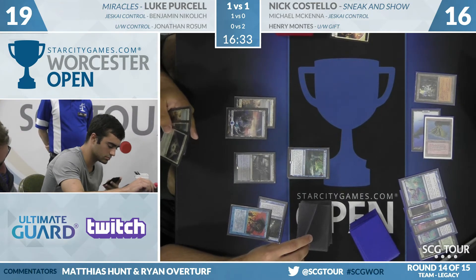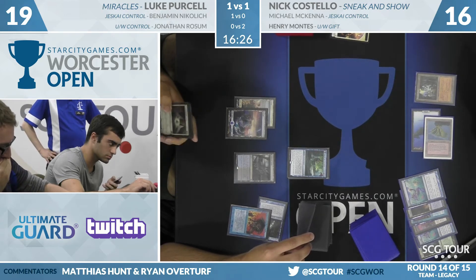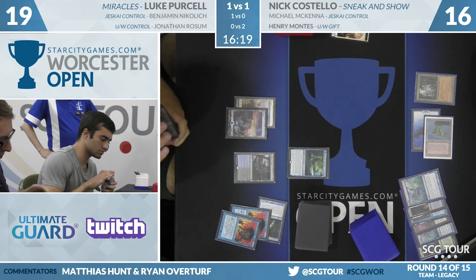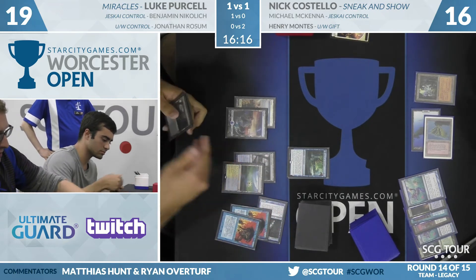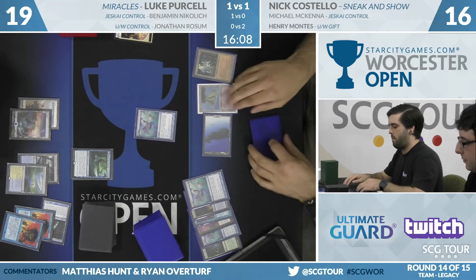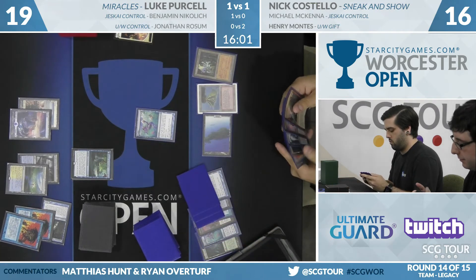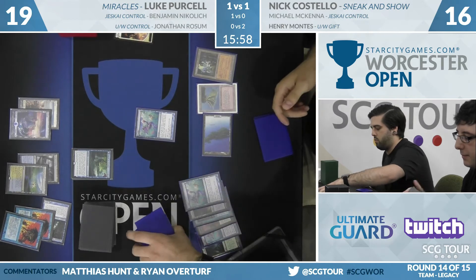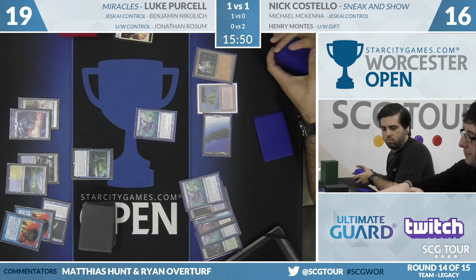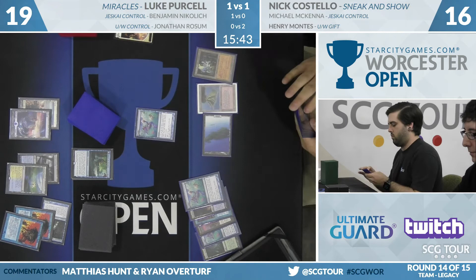If Nick Costello with Sneak and Show wins this, it ends the round. Another Force of Will into the graveyard for Purcell — he didn't really want to keep it, he didn't have a blue card. That informs Costello a lot about Purcell's hand. Here is Ponder from Costello; I don't think he has a creature yet. He shuffles off the Ponder. He's got all sorts of ways to get the creature into play, but getting Sneak Attack to resolve is a big hurdle — once past that, you have a lot of time to draw the creature.